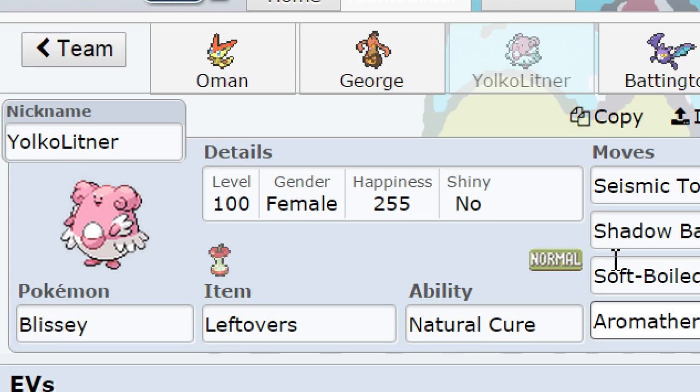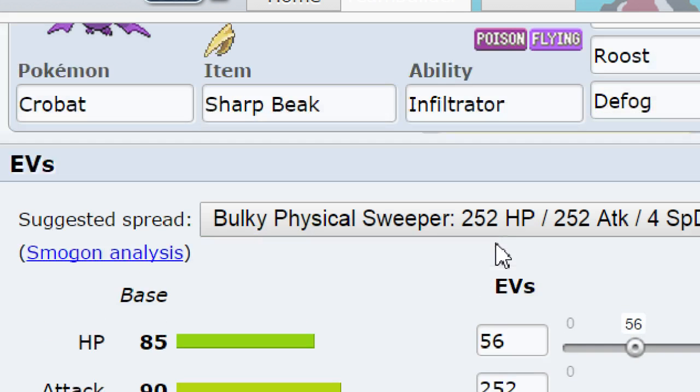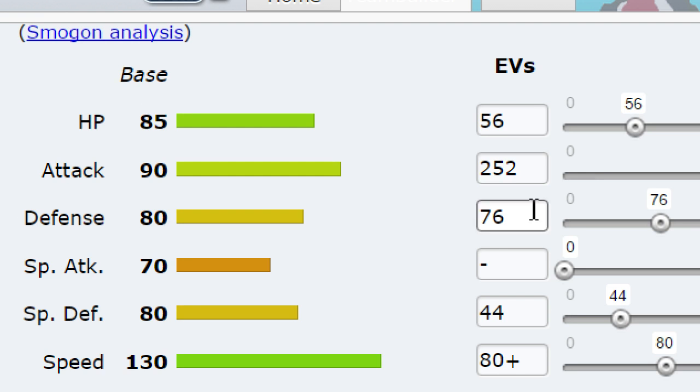Next up we got Battington with Sharp Beak - Brave Bird, U-turn, Roost, Defog with a really weird EV spread. Max speed to outspeed everything that isn't Scarfed, max attack because I want these Brave Birds to hurt with Sharp Beak. Then I just did some mixed defenses - at first I thought I needed to take Quick Attack but it didn't do much so I mixed it around.